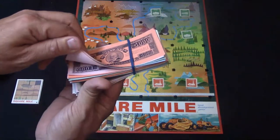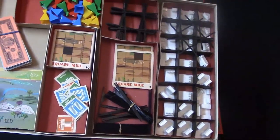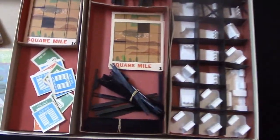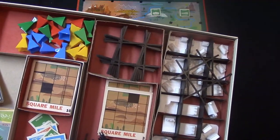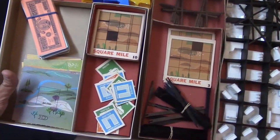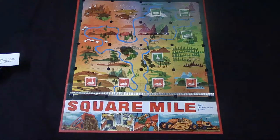In the beginning everybody starts with $100,000. Here are the various components: the different buildings, the roads and the bridges, track cards that help you place things, subdivisions, pawns, and buildings you use to zone the properties. In the very beginning you're going to plan the properties, which I've already done but I'll show you how I did it.